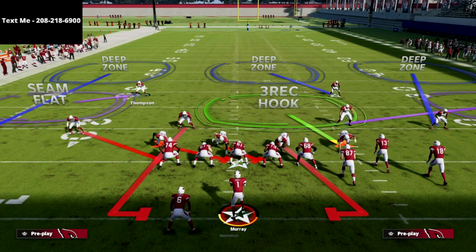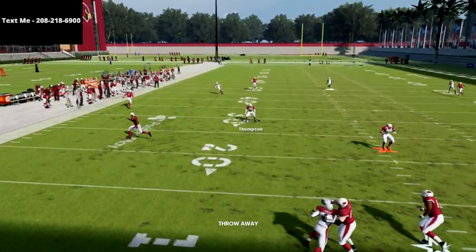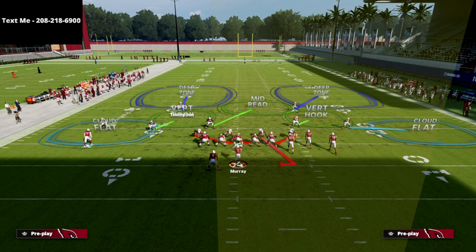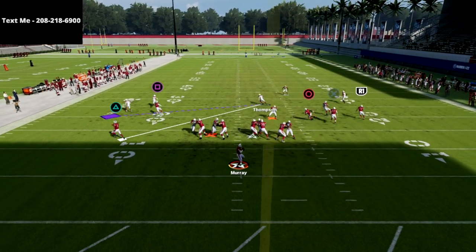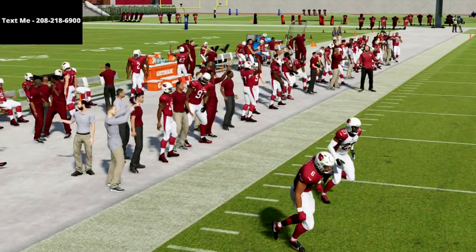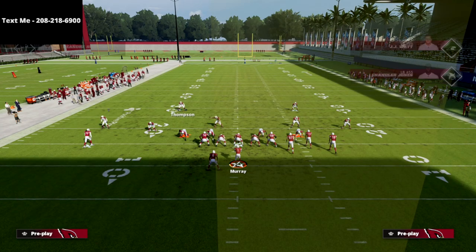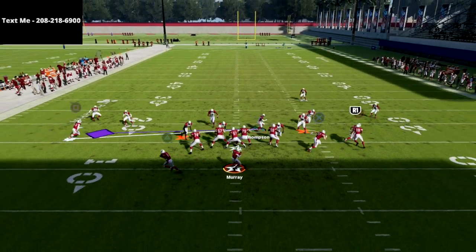The simplified version: all you're going to do is Contain — that's it. The blitz is already set up and you should see it come around. If it doesn't, you can also Contain and put that left side slot blitzer into any zone at all, and he'll typically loop around. For super consistency: spread your D-line, spread your linebackers, QB Contain, and then drop the slot corner into a zone.